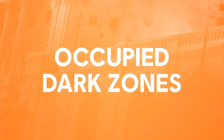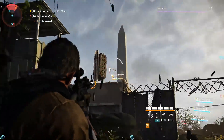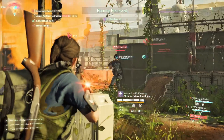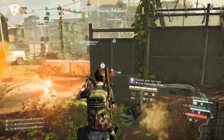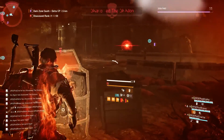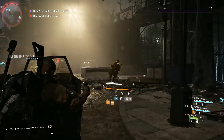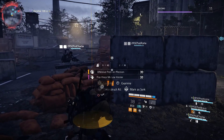Did you catch how I said most dark zones will be normalized? Well, once you reach the end game, dark zones will start becoming occupied for set periods of time. We can't show you one just yet, but we can tell you that an occupied dark zone is not normalized — so every ounce of juice you can squeeze out of your gear will give you an edge. Furthermore, there are no icons telling you who is rogue and who is not, and friendly fire is always on. Kinda makes you wonder what sort of loot is in store for players willing to brave those conditions.